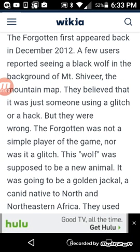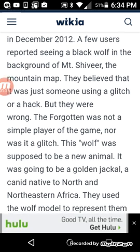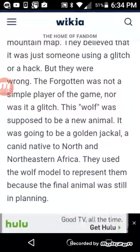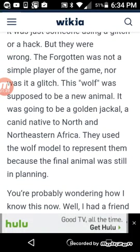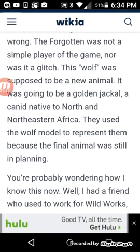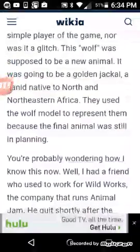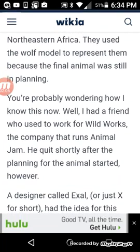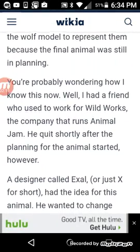The Forgetting first appeared back in December 2012. A few users reported seeing a black wolf in the background of Mount Sivir. They believed it was just someone using a glitch or a hack. But they were wrong. The Forgetting was not a simple player of the game, nor was it a glitch. This wolf was supposed to be a new animal — a golden jackal, native to South America. They used the wolf model as a placeholder because the final animal was still in planning.